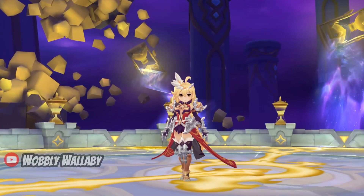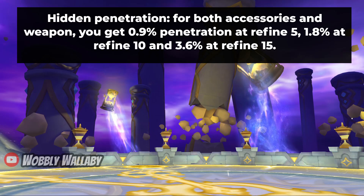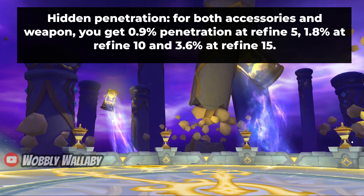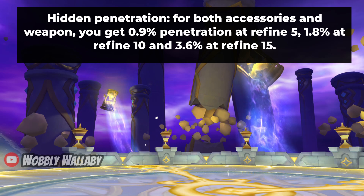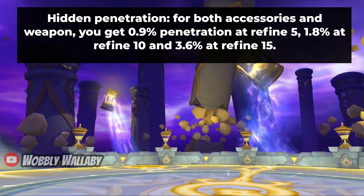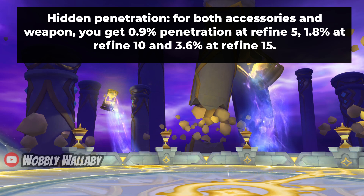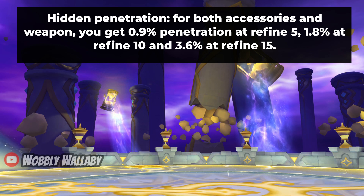Why should you care? Stay tuned to find out. For Hidden Penetration, for both accessories and weapon, you get 0.9% penetration at Refine 5, 1.8% at Refine 10, and 3.6% at Refine 15. Although it's called Hidden Penetration, this also applies to Magic Classes too, not just Physical Penetration, so don't worry — Magic Classes didn't get screwed over.